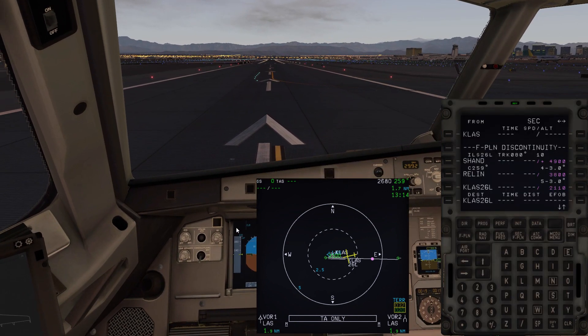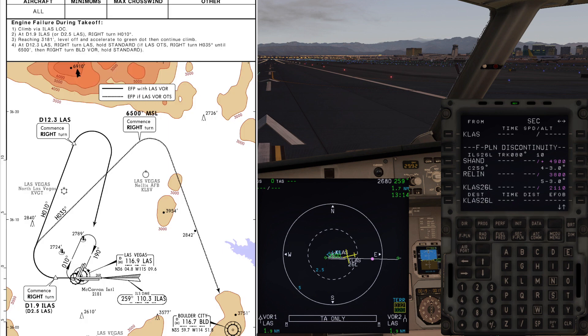That's why they come up with a special complex procedure. The one I'm going to show you today is for Las Vegas McCarran, the special engine out procedure for runway 26 right. Looking at the chart, there are two ways to fly this. We can track DME 1.9 from I-LAS (the localizer for Las Vegas) then a right turn on heading 035 out to 6,500 feet, then right turn back around to Boulder City. If the Las Vegas VOR is in service — which it is — we'll fly out runway heading to 2.5 nautical miles from LAS or 1.9 from I-LAS.